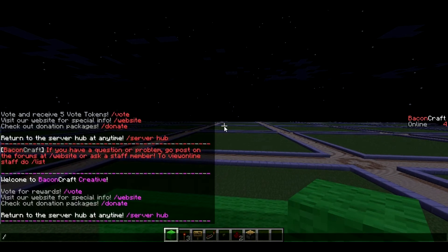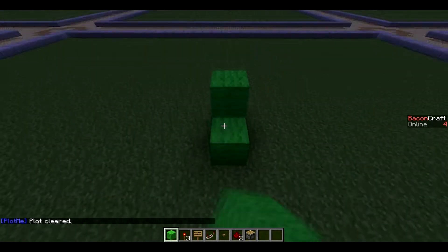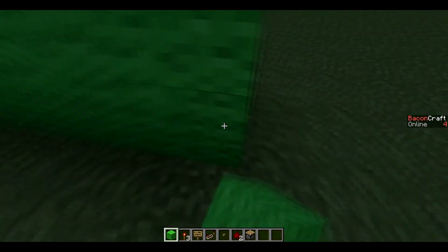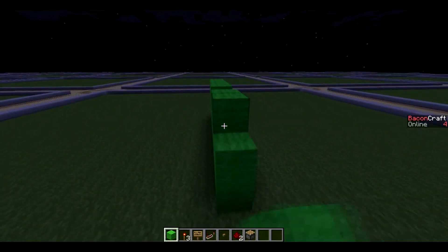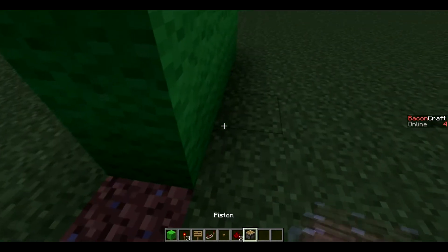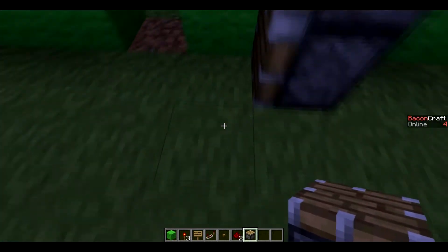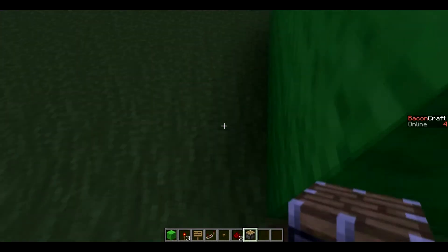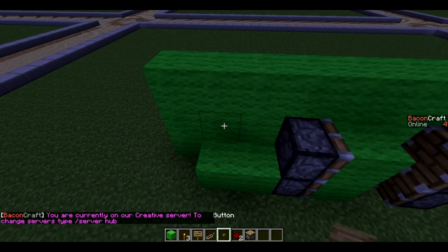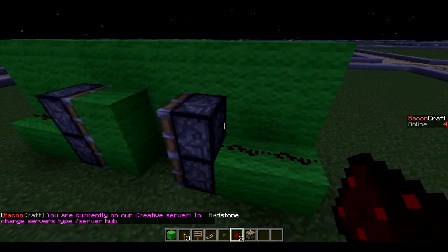Basically what you want is at least a two-block tall wall — it can be three blocks if you want. You want to make a little dent in the wall, put the pistons that are going to be closing the door two blocks away, and the ones opening it right next to the door. Then close up the door, place two blocks of your choice, add redstone and more redstone, and then come outside.